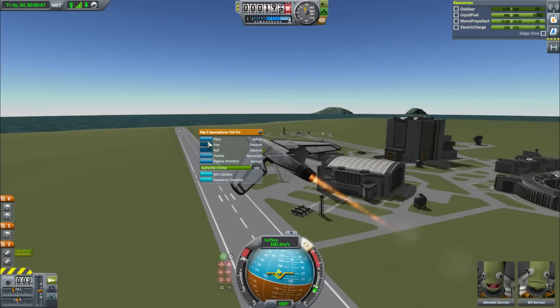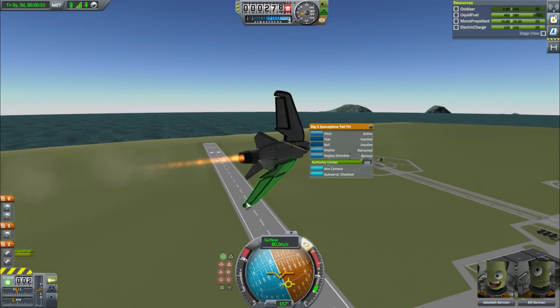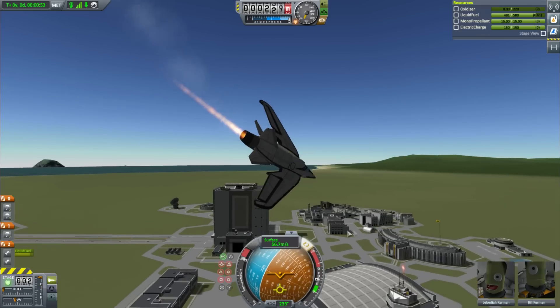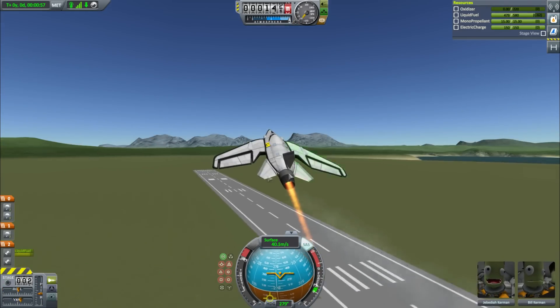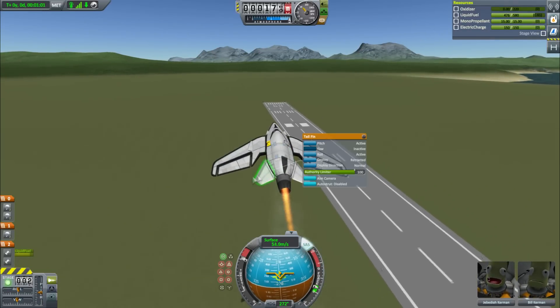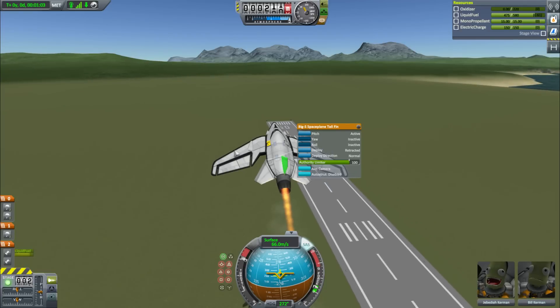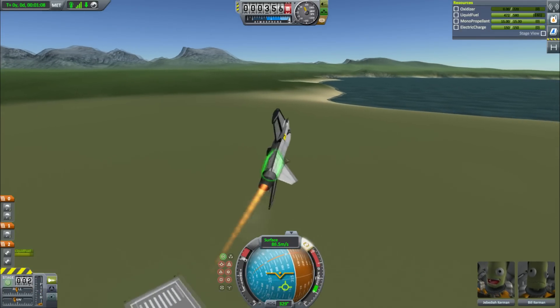These don't roll — they're for pitch. What an interesting design. It's very flippy, but luckily when it flips you can just fire up the VTOL engine and it solves it. What I'd do is set the outer surfaces to roll and this to be pitch — might roll a little too much then, but anyway.